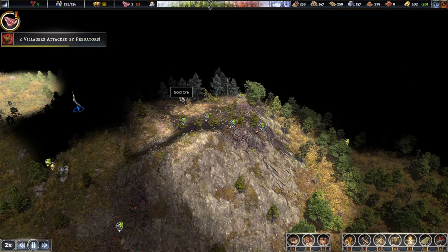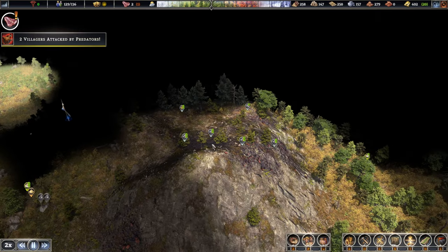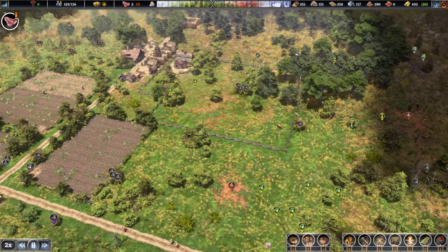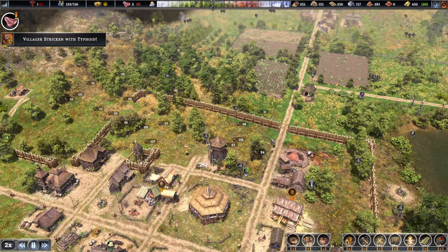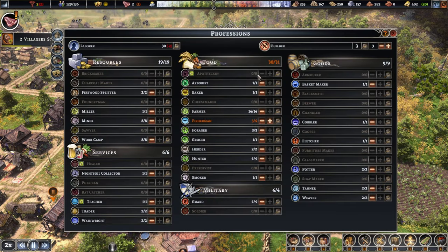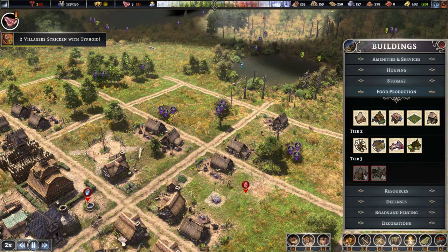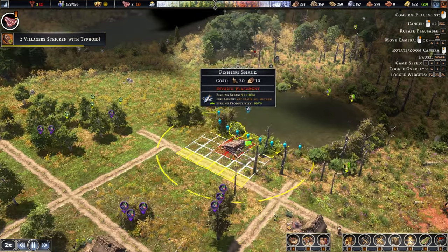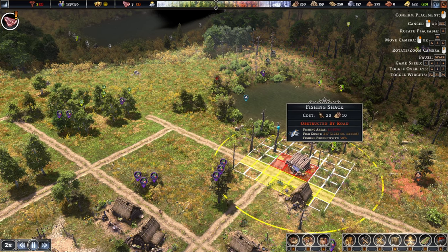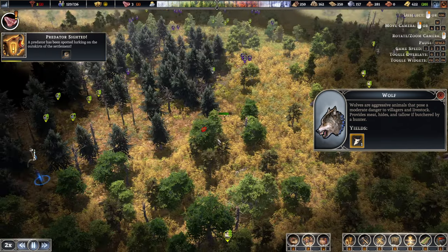Tons of iron, more gold — 17,000 and 13,000 here, that's actually not too bad at all. How is flattening coming along over here? 30 of you now. Fishermen — let's put another one in here. The colony's pretty big. Could do another fisherman somewhere around this area. Okay, that should be good.